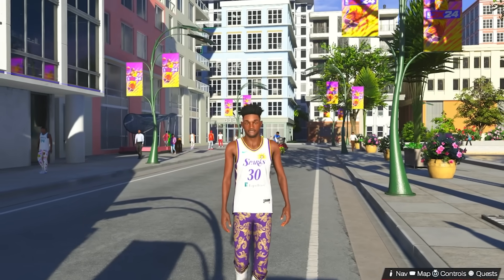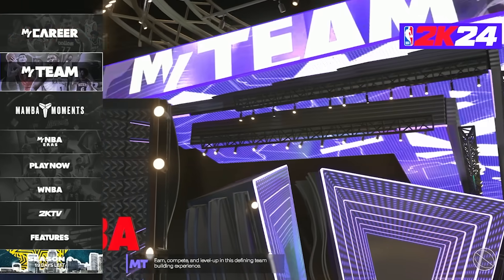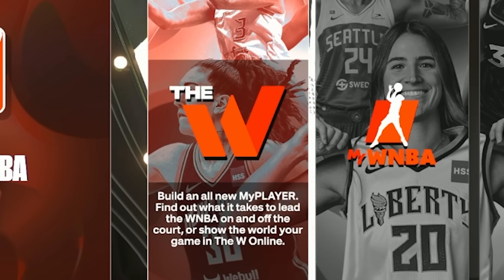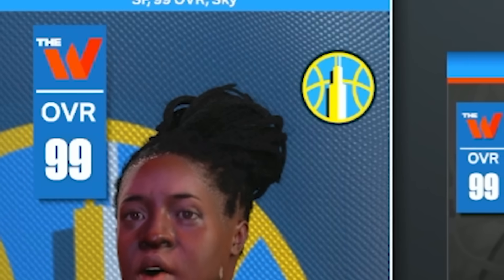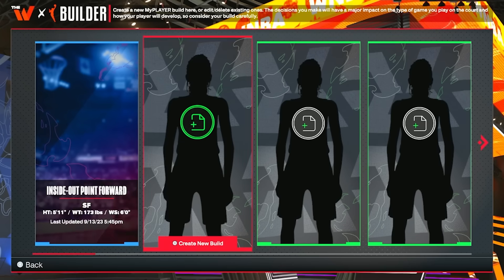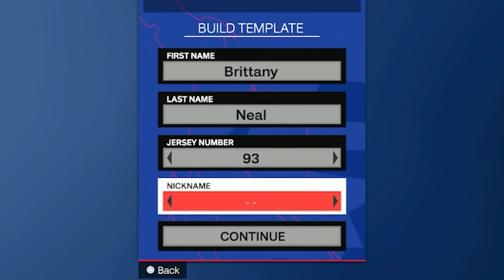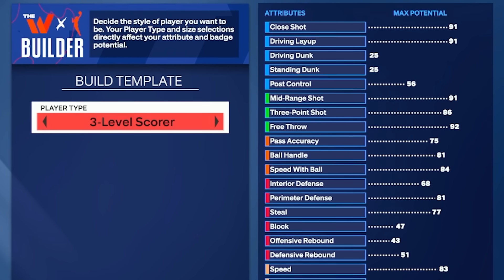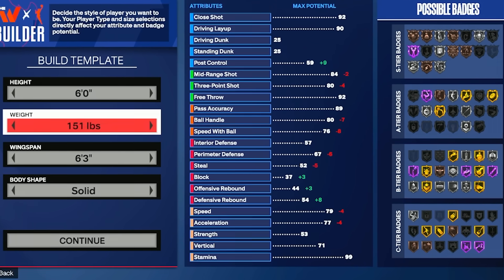What if I told you there was a secret mode on 2K that many people don't know about and it's actually good? I haven't played it this year, but you go down to the WNBA and you can actually play people online in the W. Today, I'm on a girl's account who has a 99 overall female MyPlayer. The biggest reason why I think this mode is extremely underrated is there's already a builder. So as long as you don't care about dunking, you can make whatever build you want. There's preset builds, so you can choose between whatever you want — and you also don't have to spend any money.